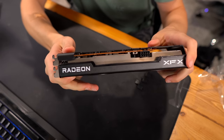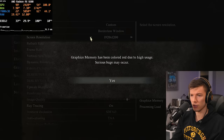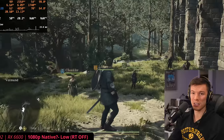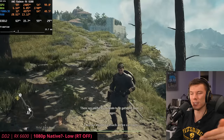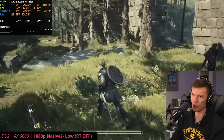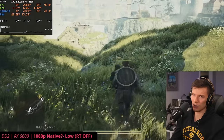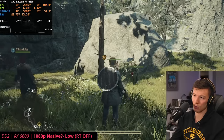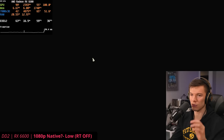We're on the RX 6600, only a $180 to $200 graphics card. We're not going to be asking for 1440p out of this card — it only has 8 gigabytes of VRAM and that's going to be a little tight. At low settings 1080p, we're getting just barely 60 FPS, which isn't exactly great. I was hoping for more than 60 because you don't really want to be upscaling at 1080p. And on low settings you end up with that terrible shadow flickering that looks awful.